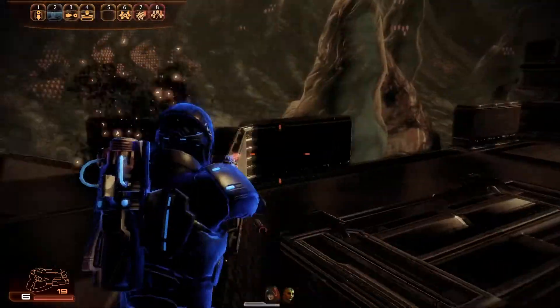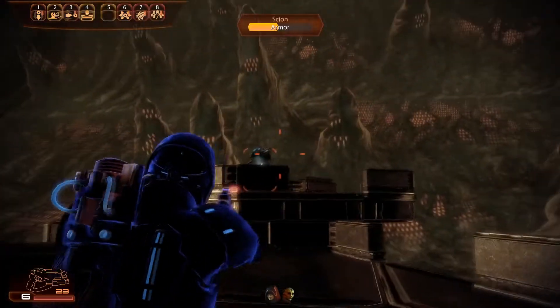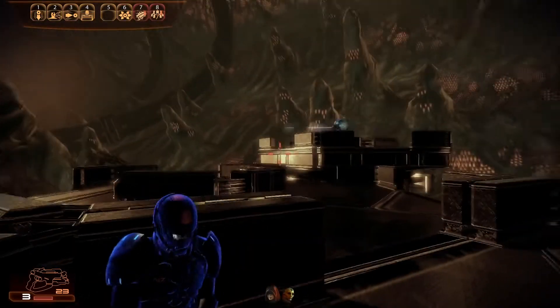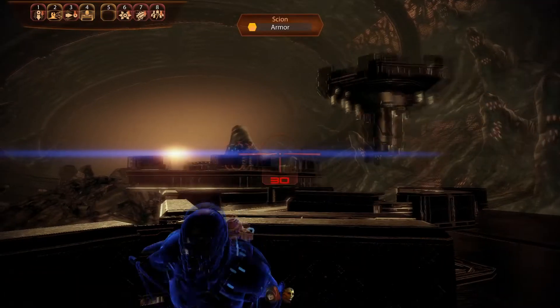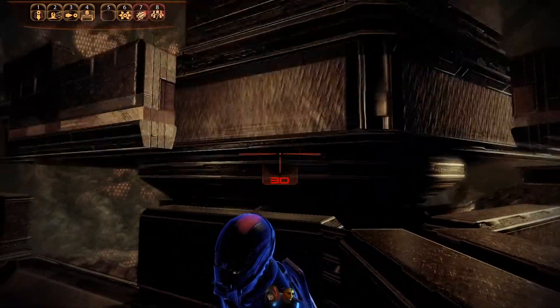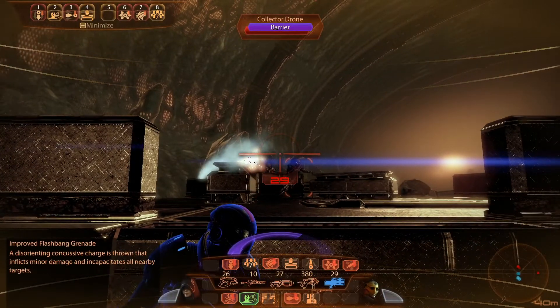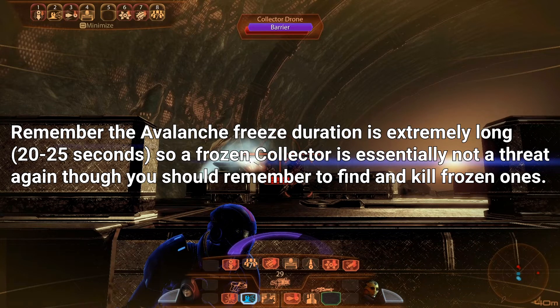I'm just looking for ammo and making sure the other Collectors are dead. You can see I'm not getting hit by the Scion — even when I poke out, I don't get hit, which is kind of luck, so be careful about that. Here comes a platform with more Collectors on it — same deal, just freeze them all. Now the shots on the Avalanche do arc a bit, so it takes a little bit of practice to learn how to aim it. But actually that helps you hit them in general. That's the other nice thing about the Avalanche — it's got a ton of ammo.